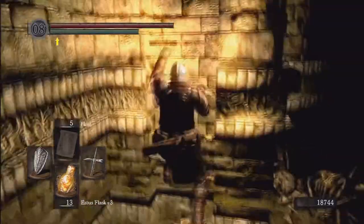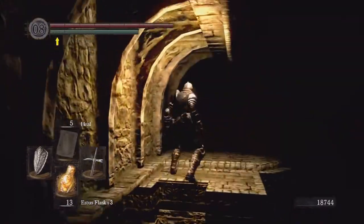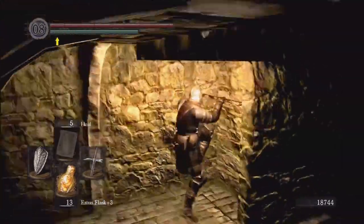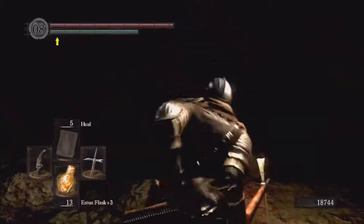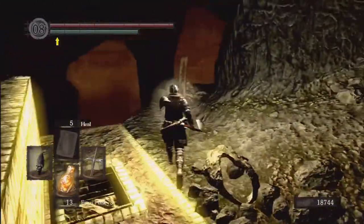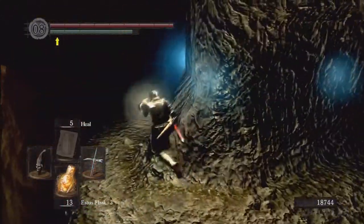There are slabs for every type of titanite — not just a regular slab, there are red slabs, blue slabs, and white slabs. We'll need a white slab to get it up to plus ten. Heading on back up here — we didn't waste too much Estus from that. I am going to go revive my human form.